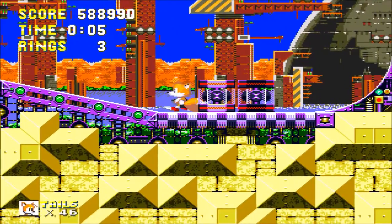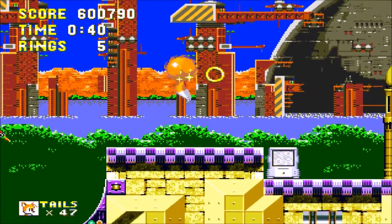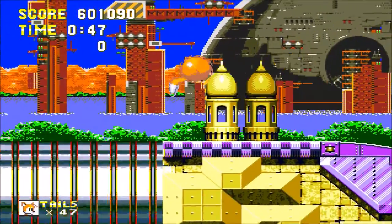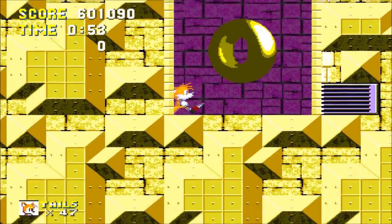Fun fact: there's a trick you can do right at the start. If you sit in spin-dash formation, a bunch of enemies will fly straight into you and you can rack up points for extra lives. Every 50,000 points you get an extra life, so it's a nice way to cheese the game for infinite lives. There's also a special stage ring down here — and this crusher will squash you, by the way.